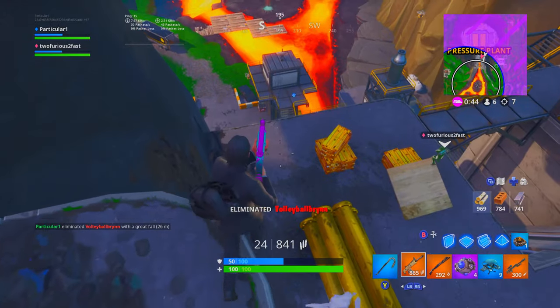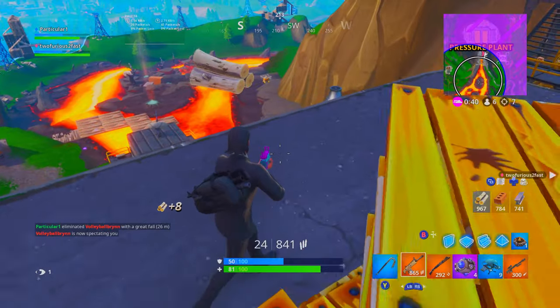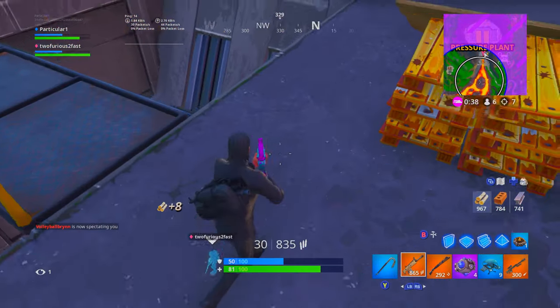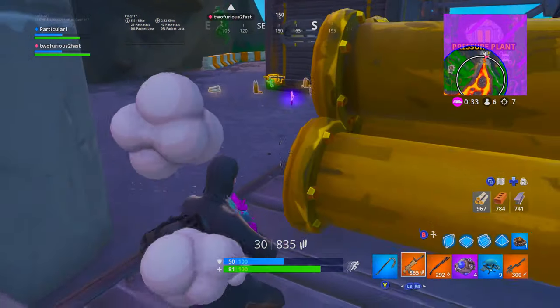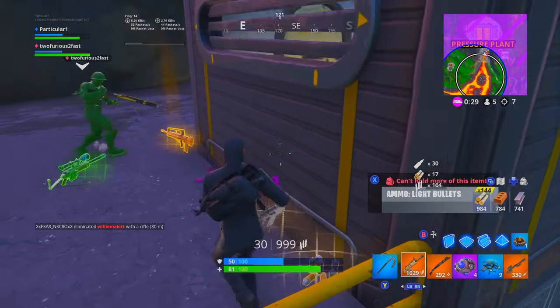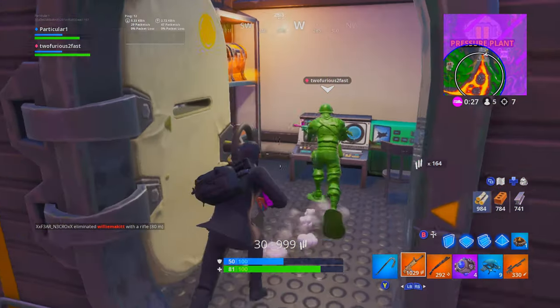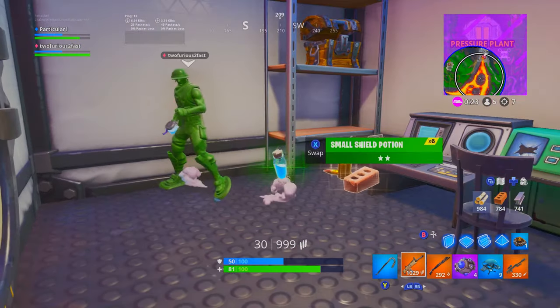That is crazy. This weapon has a tight spread in close quarters but is less effective at long range when compared to other shotguns. Comparing this to the combat shotgun, it's nowhere near the range — with the combat you can literally hit people in the sky, it's literally a sniper shotgun. But with the drum shotgun you have to be very close, though it's going to deal some nasty damage.